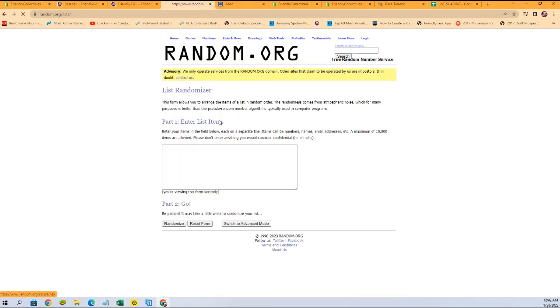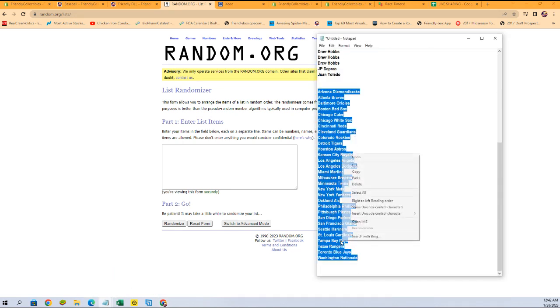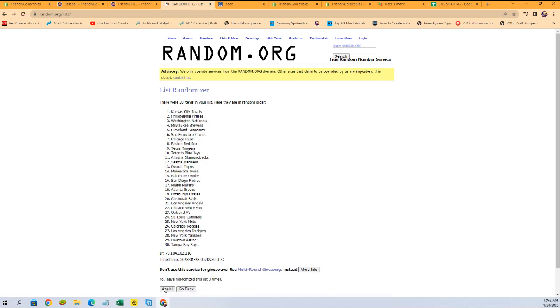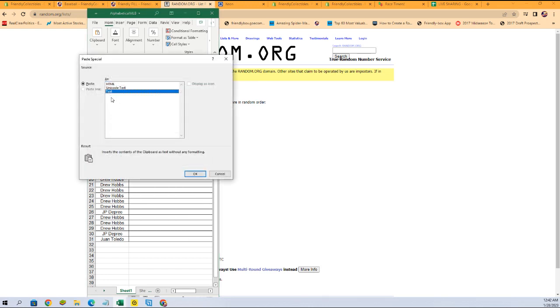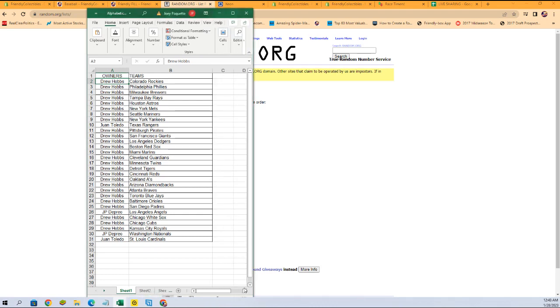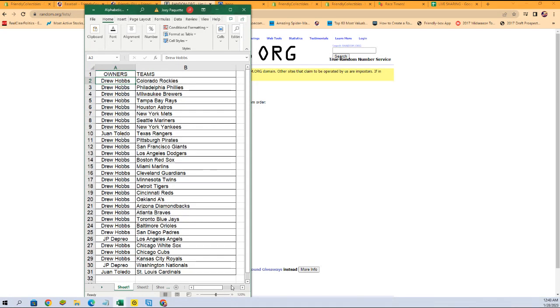Let's go get a fresh randomizer and our team names and do them seven times: one, two, three, four, five, six, and seven. We got Cardinals to the Rockies on the top. There is our lineup. Let me give it a little more zoom. There is the lineup.